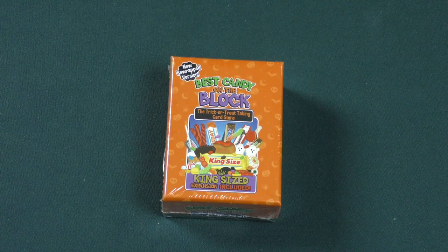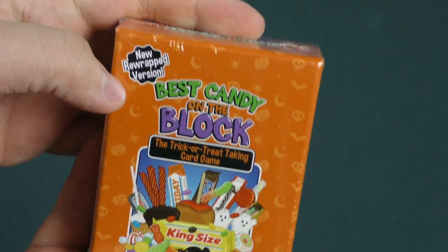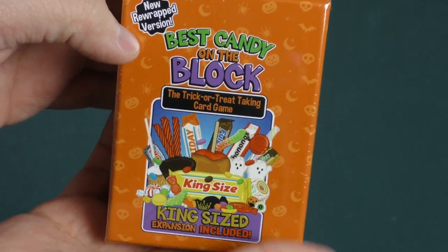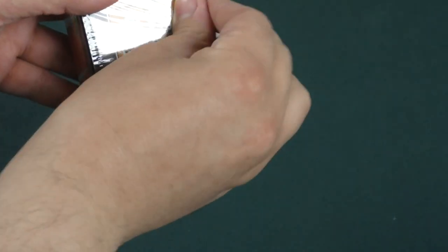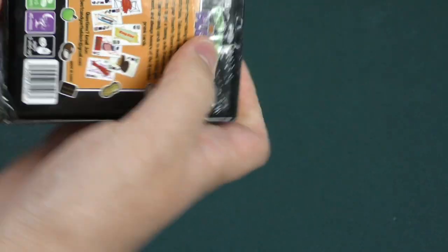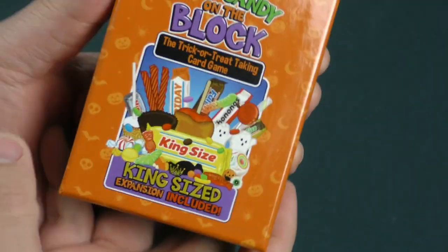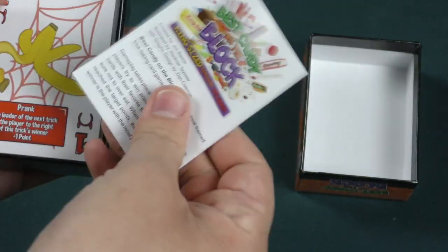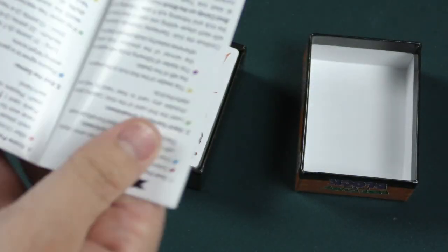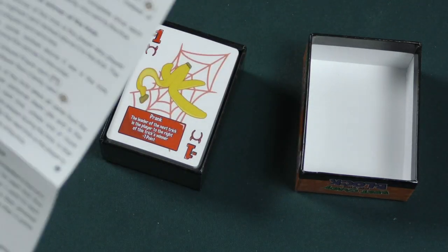Hey there everybody, welcome out to another Dice Tower daily unboxing video. My name is Chris Yee, and today we're taking a look at this. This is the rewrapped version of Best Candy on the Block — a trick-or-treat taking card game. The king-sized expansion is included. It's a trick-taking game — trick or treat taking, get it?